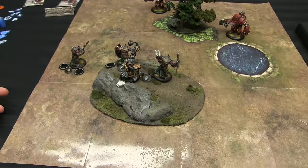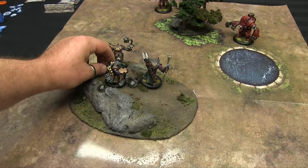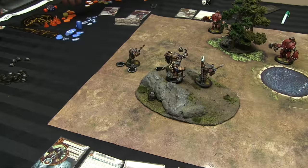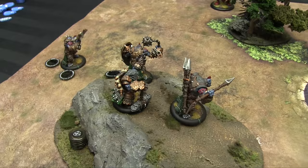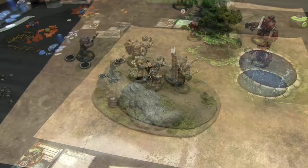Now I start my turn two. Any continuous effects I have would expire. I'm going to leech my Fury — all five comes back and I'm up to Fury six. My guys don't have to make any Frenzy checks because none of them have Fury on them at the start of the turn. I'll use one to upkeep Pulverizer — it's a great spell — putting me at five Fury left.